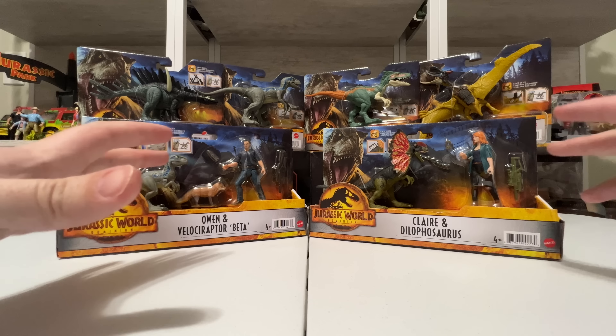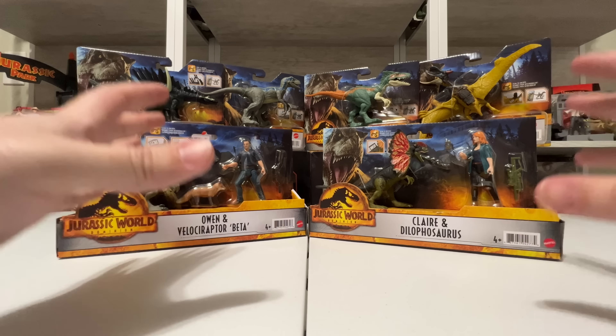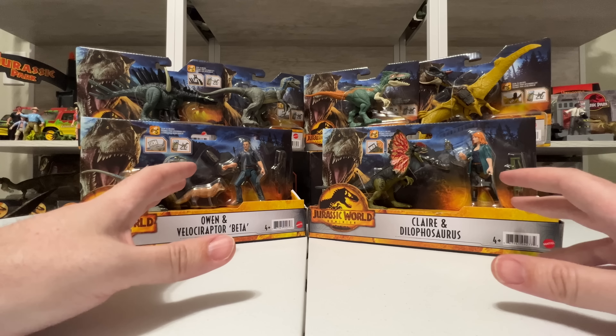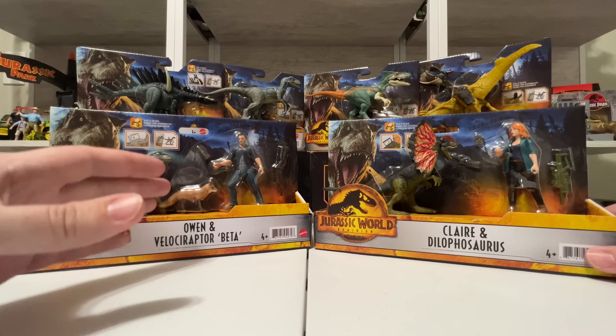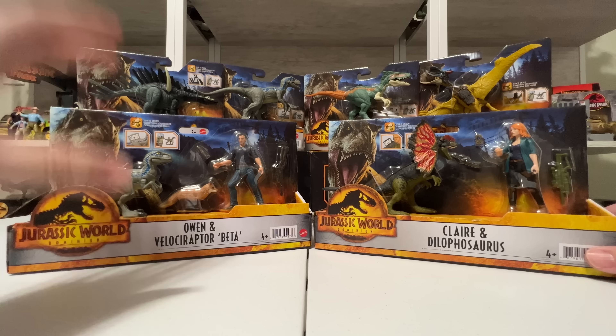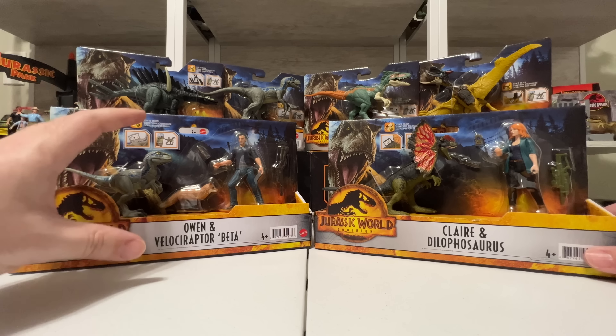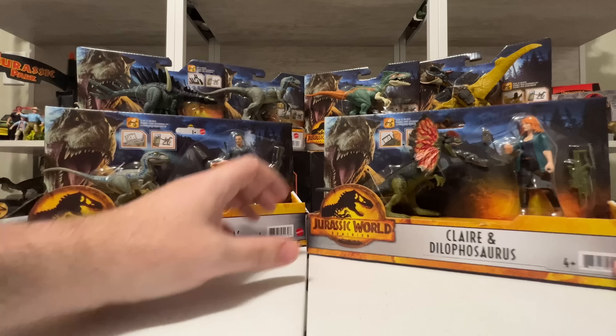Hey everyone, it's Collect Jurassic back with a huge Mattel Jurassic World Dominion toy unboxing. We have a lot to look at on the review table today. Of course we have these human and dinosaur two-packs: Owen with Velociraptor Beta, the baby of Blue. Really excited to take a look at that one — all new figure. Also a little fox there as well.